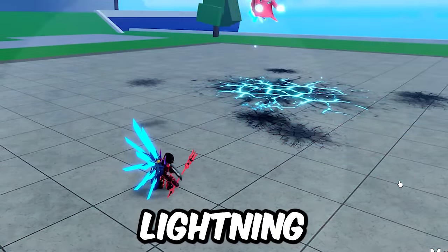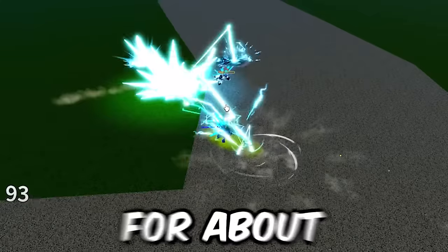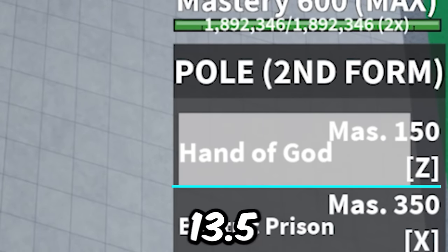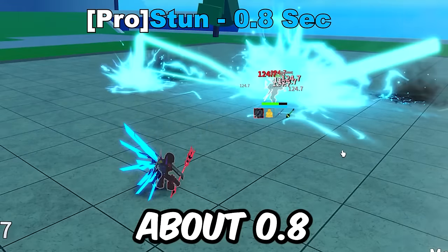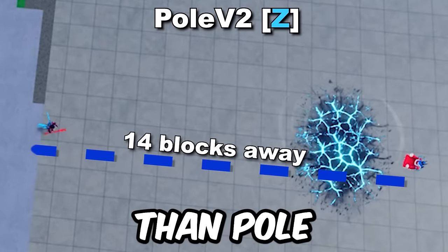Pole V2X sends out a ball of lightning that breaks instinct on hit and vacuums any users in the small area towards the center. If you get hit, get ready to be stunned for about 2 seconds. After those 2 seconds, the ball explodes and sends opponents away a super short distance. It's got a base cooldown of about 13.5 seconds, and when you cast it, you're stuck in the animation for about 0.8 seconds or so. The range is not far — much more close to mid-range at best, and much shorter than Pole V2Z.